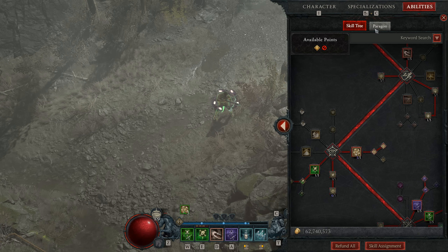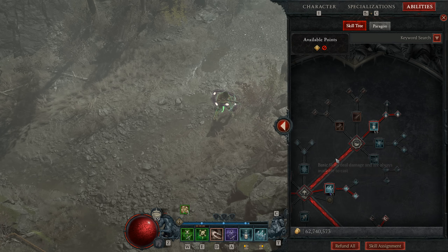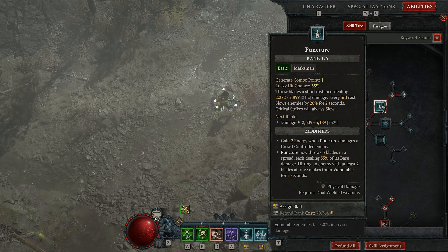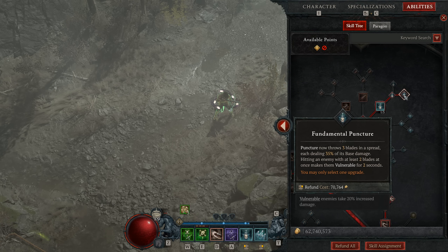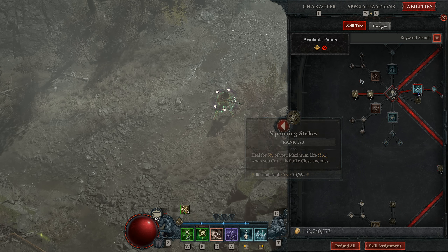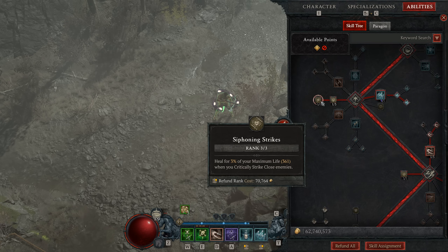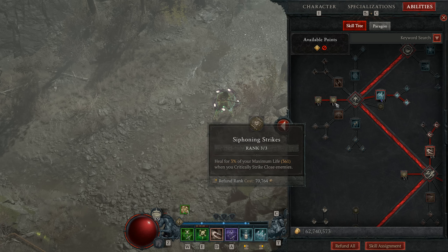Now let's talk about survival. We've talked about puncture and rapid fire a little bit. With puncture, the main purpose is vulnerability, but the nice thing is that it splits into three blades, which works very well with siphoning strikes — you heal for 3% of your max health when you critical strike close enemies. Whenever you're near an enemy and critical strike them, you get 3% max life. But because puncture splits into three, you get that proc three times — so you get 9% of your max life. That helps you survive.